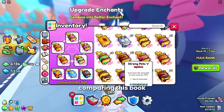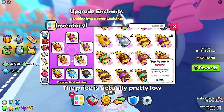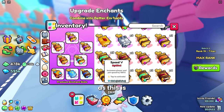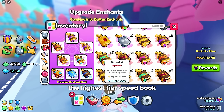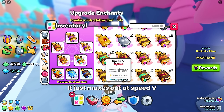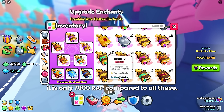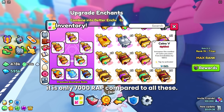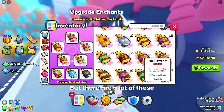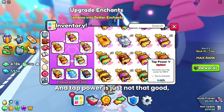Comparing this book to the other level 5 enchantment books, the price is actually pretty low. This is the highest tier Speed book you can get because you cannot combine it into a Speed 6 enchant — it just maxes out at Speed 5. And it is only 7,000 RAP compared to all the others. The only cheaper one is the Tap Power book, but there are a lot of those in circulation, and Tap Power is just not that good, especially for grinding.